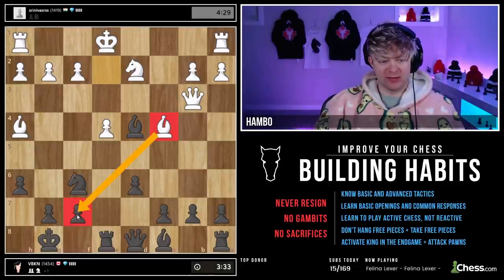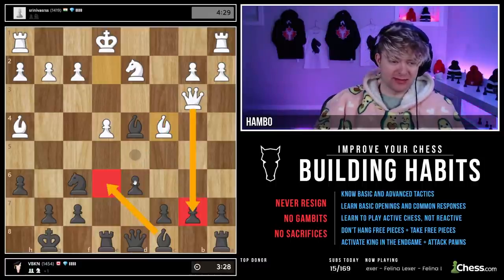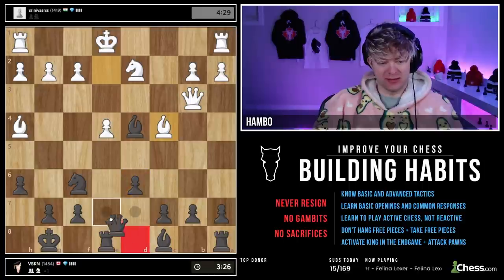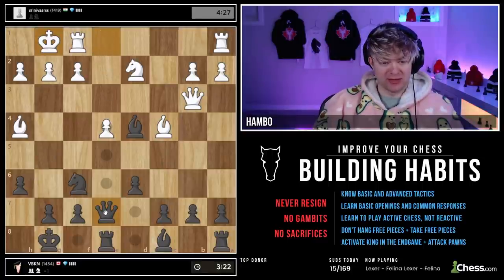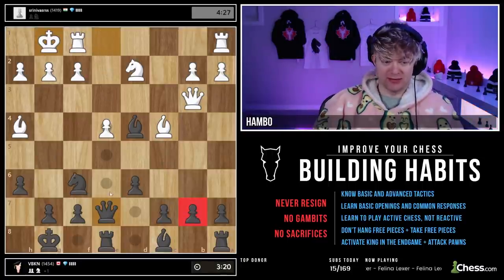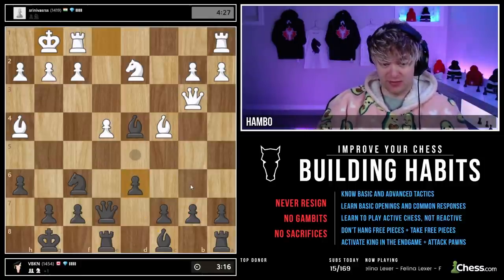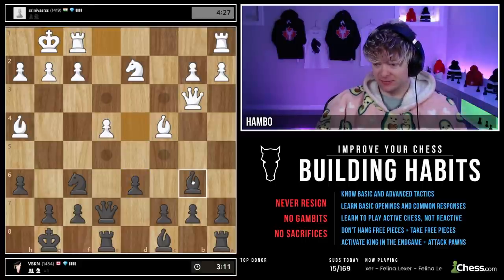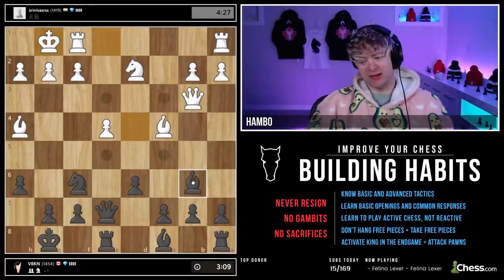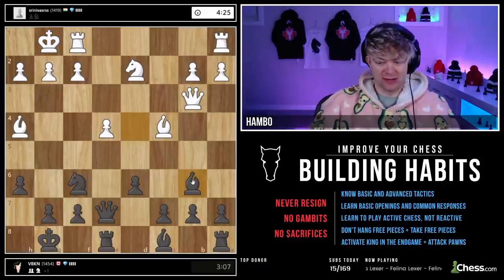Attacking this, and this pawn is still hit, so Bishop E6 doesn't make as much sense. I think Queen to E7 covers this pawn — it's also where I'm probably going to put my Queen anyway. That makes a lot of sense. Again, Bishop back here is very logical — I just played that move. A checkmate can happen for Black, but obviously it's more rare.